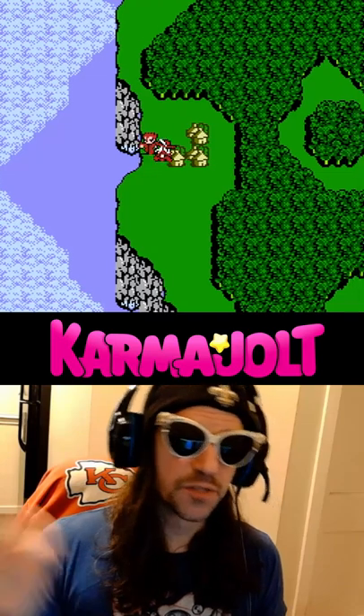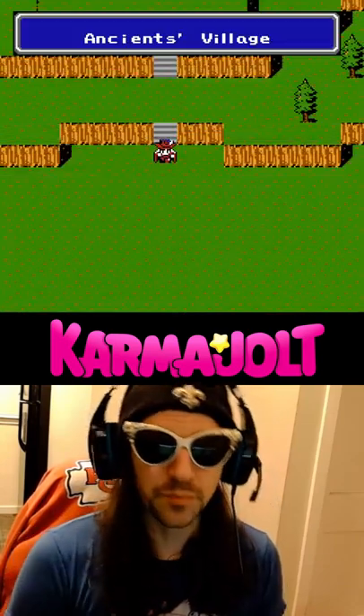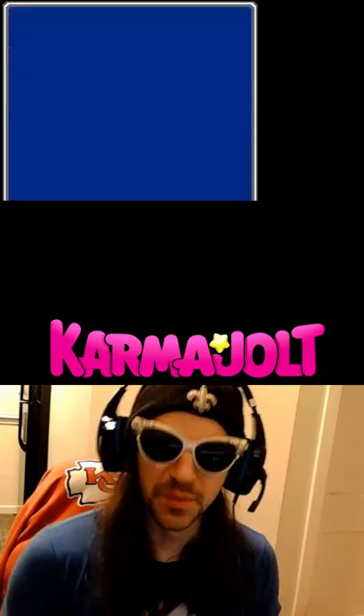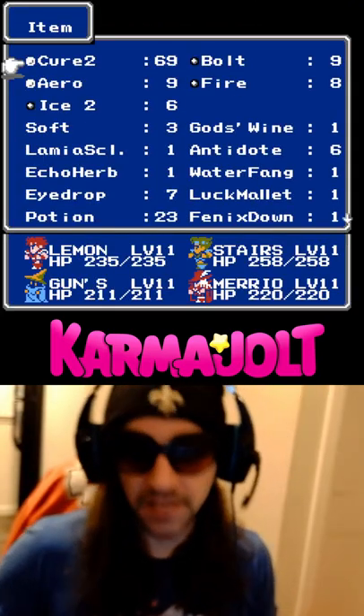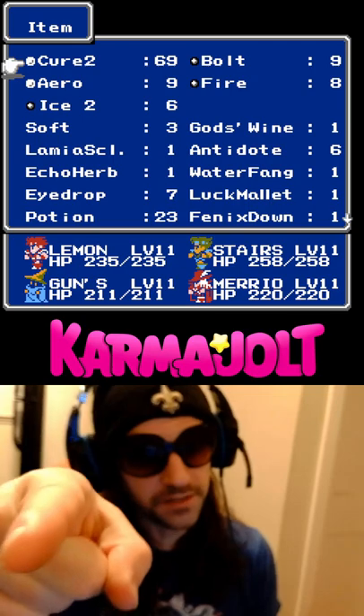Unrelated, but this guy Desh who's following our party will randomly turn blue if you enter certain villages, but in the menu he's green. Anyway, now you know how to duplicate magic in Final Fantasy 3, so tell your friends I'm great.